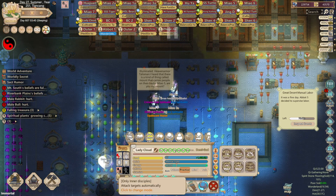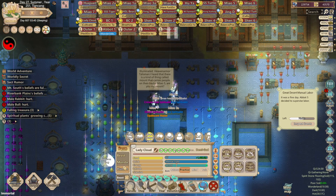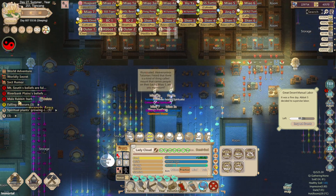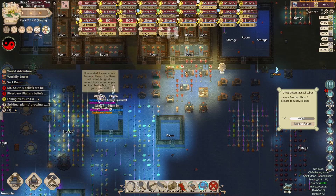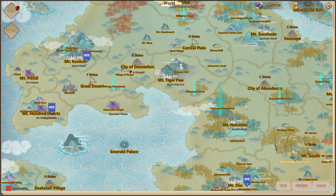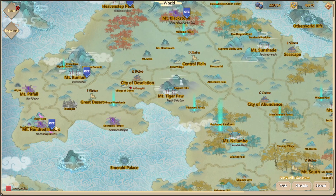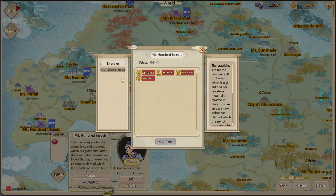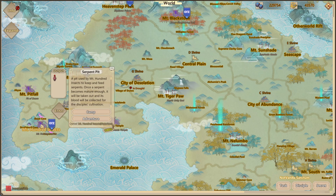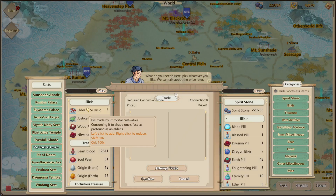She's in beast form so she's unstable. Let's turn her back to human form. Now that I'm done with my detour to collect ancient scrolls by dominating sects, I can buy the ancient scrolls from the sects and show you what it looks like to get those different scrolls.